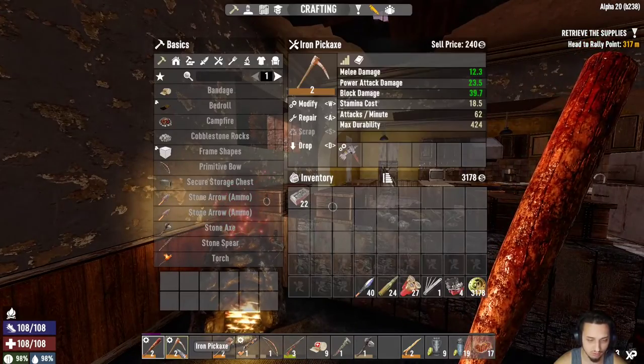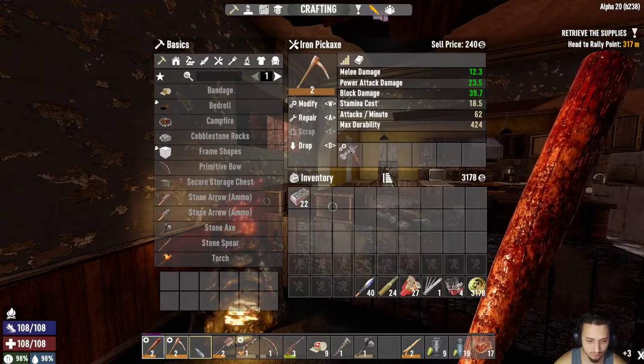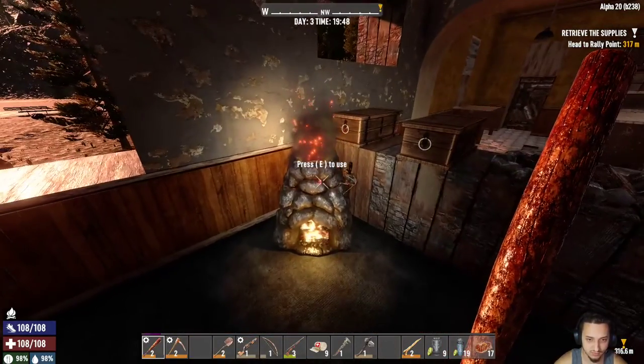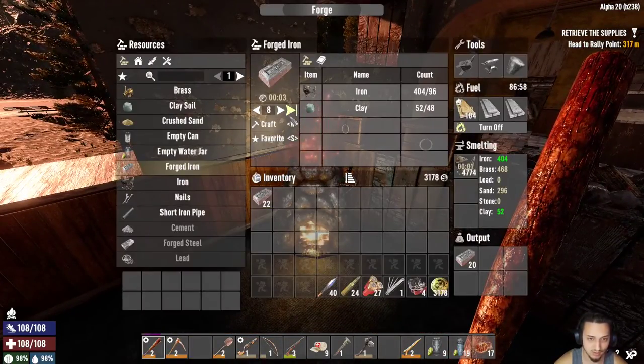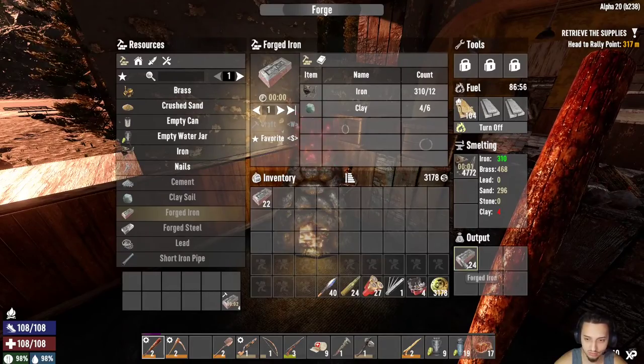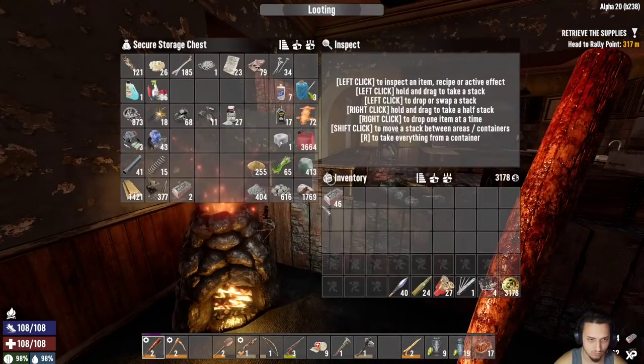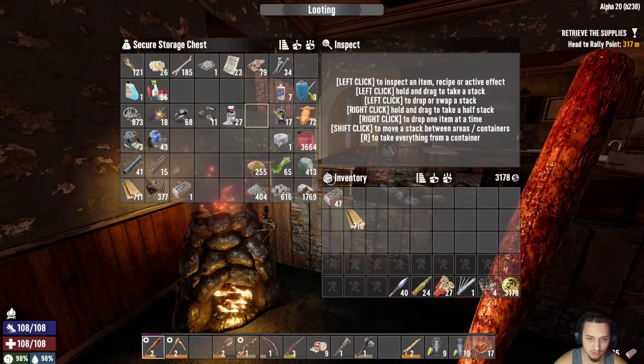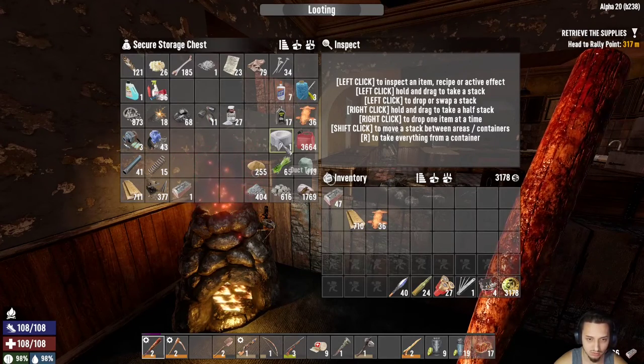My tools were broken, so I repaired this one. I had an axe but I scrapped it and got 150 iron from it. So I'm gonna be cooking that up so I can make another — I think a new level iron axe. I organized my chest a little bit. And we're gonna grab some leather, I think.